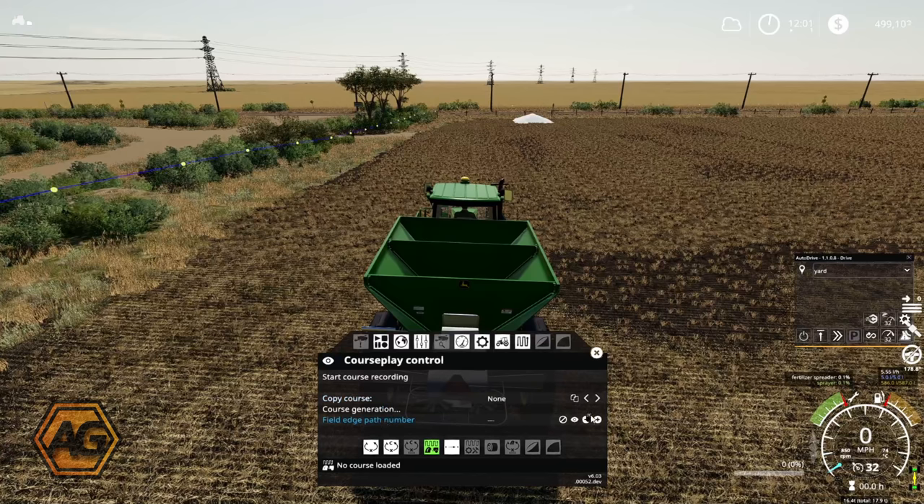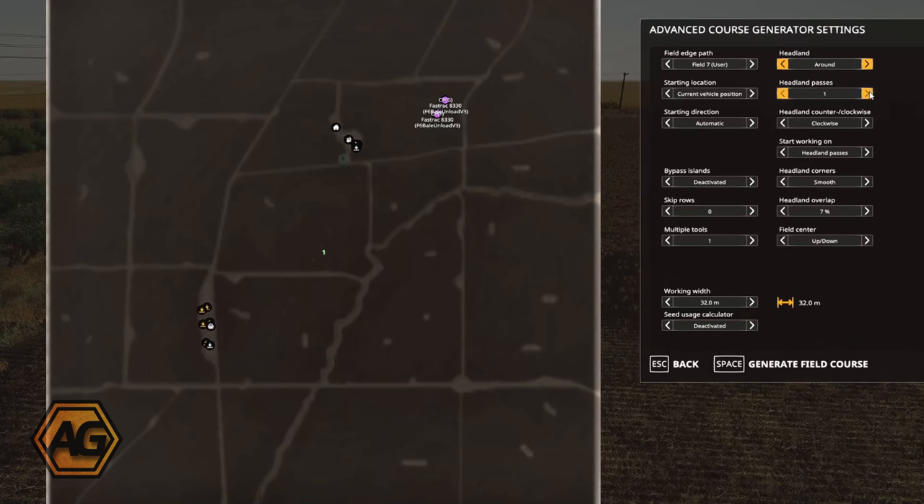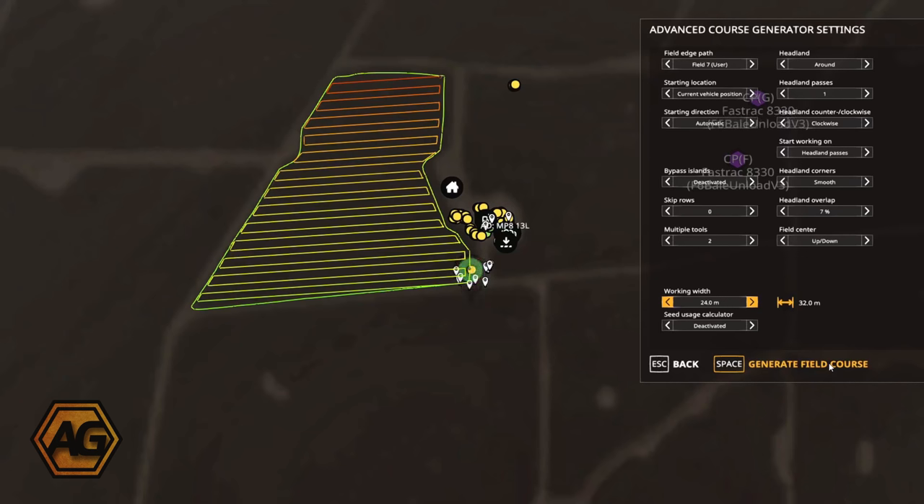I'm just going to calculate this field edge because I don't believe field 7 has been defined. Now, we want the fertilising and seeding course, and we'll go to course generation. Load field 7 - we're going to go around once. We'll start on headlands, go up and down. No point in doing lands because we're using the spreaders - we've got two of those. No need to skip rows. Now one thing I know with this spreader when it's spreading lime: it has a shorter, narrower working width of 24 metres. I've got that down to 24 metres, so that's pretty much all we need to generate our field course.